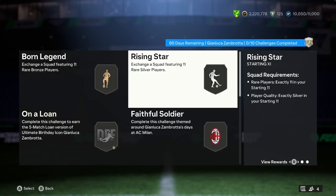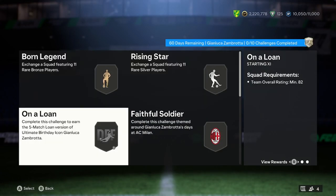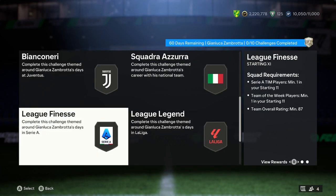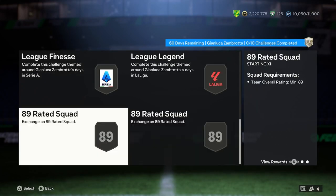Now let's have a look at the squads. We've got the bronze, silver, and rare squads. We've got 82 for the loan, 83 Team of the Week, 85, 86, 87, 88, and 89 Team of the Week. One thing to note is we've got Team of the Season coming up where we're going to be getting loads of SBCs with packs, so I'm not going to be personally doing this SBC. I do think it is fairly priced and a really good card though.